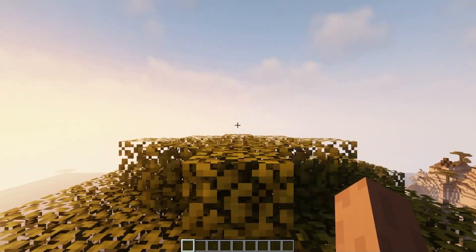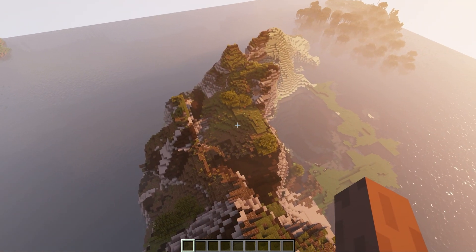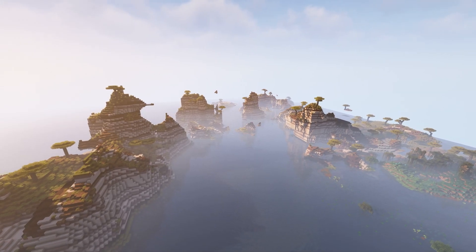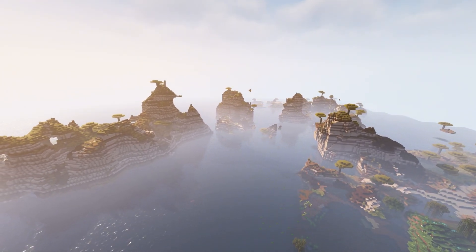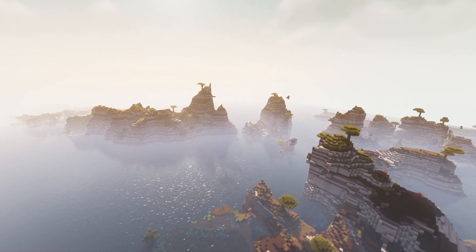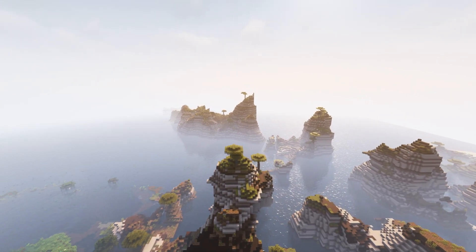Seed seventeen — we spawned on a little mountain top in the Savannah Badlands, with a lot of different clay colors. But I think that's about it. I don't see us playing on a map with this as spawn — I love the biome and think it would be awesome to explore a couple thousand blocks away from spawn, but this is not a perfect spawn.